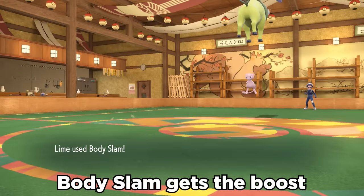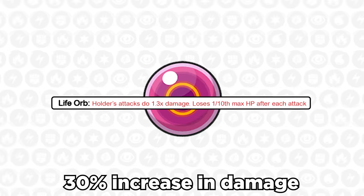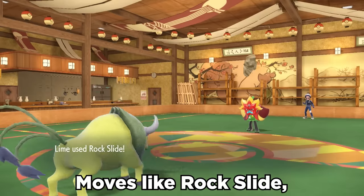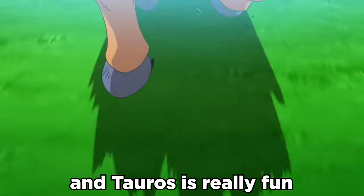For example, Body Slam gets the boost, but can no longer paralyze the opponent. This actually stacks with the Life Orb held item — we're able to get the additional 30% increase in damage, and the best part is that when using a move with a secondary effect, the Life Orb doesn't hurt us like it normally does. Moves like Rock Slide, Zen Headbutt, and Iron Head catch people off guard with the huge damage Tauros is able to dish out, and it's really fun.